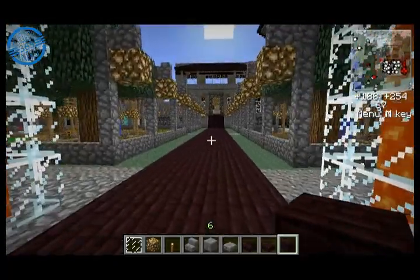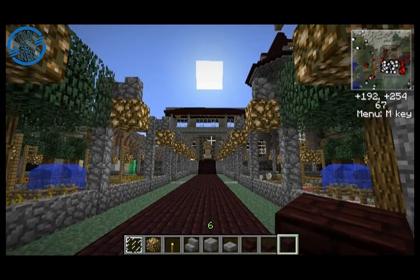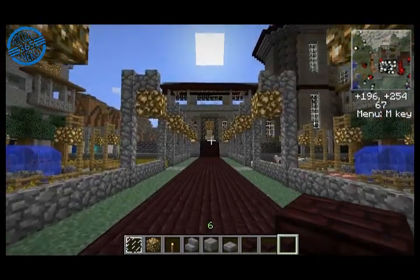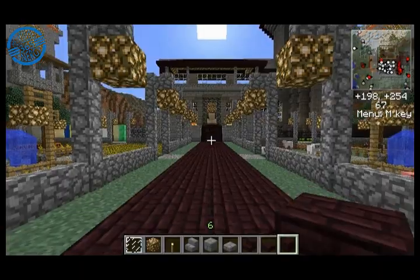Very tall ceilings on the first floor. This is the central walkway up to where the keep is going to be. What you see right here — the little white area — is CGP Gray's throne.